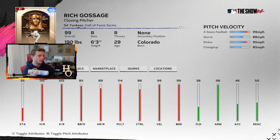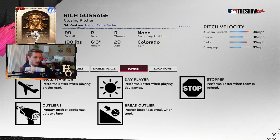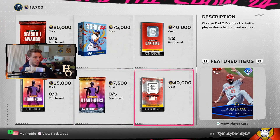Goose Gossage - Headliner 17. By my estimates we'll probably be at pack 60 to 70 by late August, but we're already at headliner 17. He's got max K per nine, 110 hits per nine, pitching clutch 114, walks per nine on Goose Gossage at 95, and 86 control - very good. Fastball, slurve, sinker, changeup - that's what we normally see from Goose. He's going for 78,000 right now on the market, so not terrible.